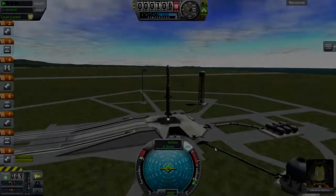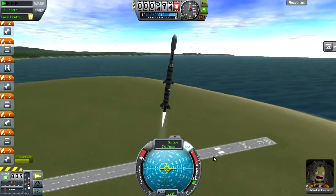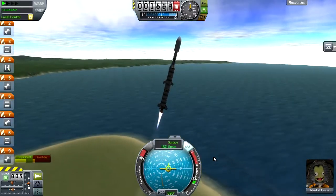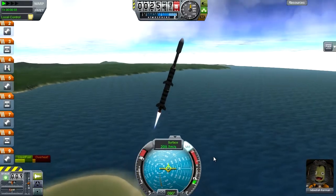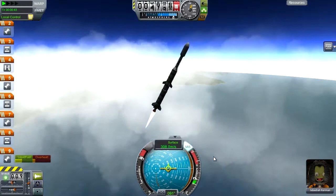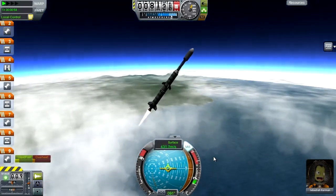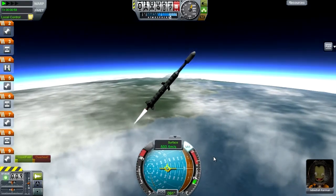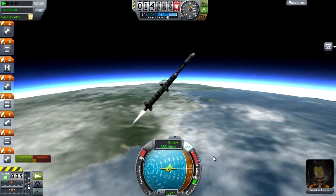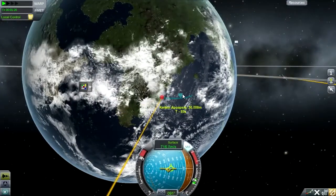Hello my fellow Kerbernauts and welcome to the next episode of Realism. So obviously in the last one we set up our satellite network in geostationary orbit - or geostationary is the word you'd use if it was Earth. That's working fairly well at the moment. We seem to be able to get a connection to it later on in this mission, which you'll see. So that's all set up now, we don't have to worry too much about that.